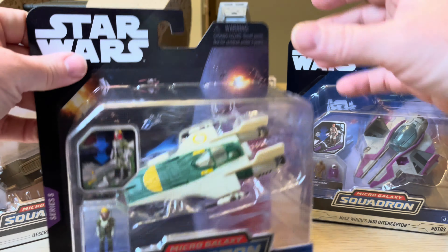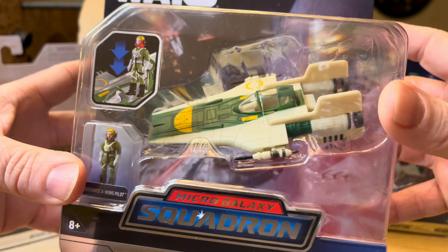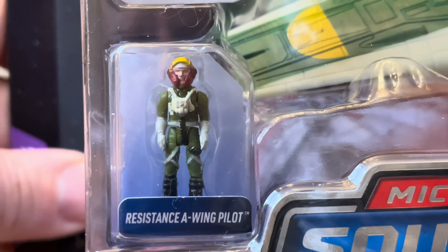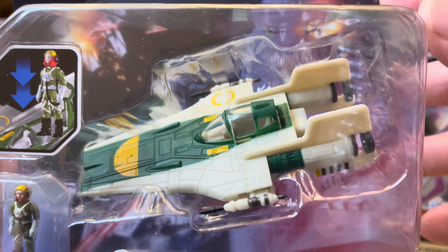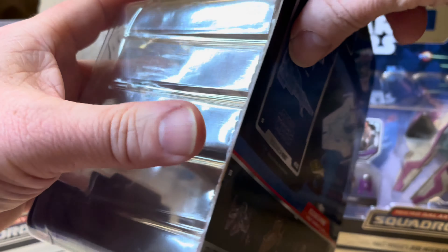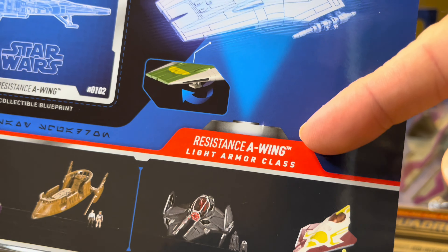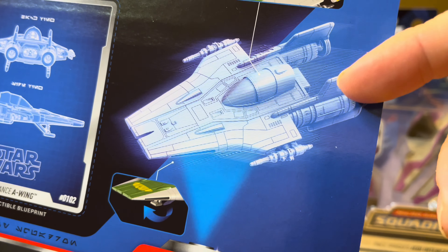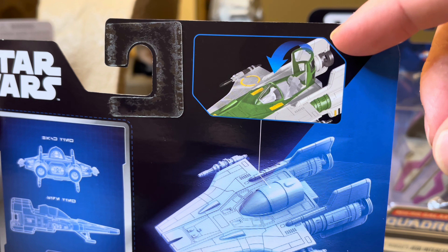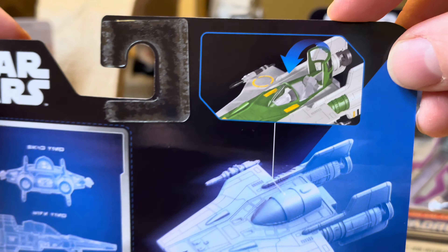This is the Resistance A-Wing. We will look at these outside the packaging, but right now we're looking in the packaging. Here's the Resistance A-Wing Pilot. The vehicle is amazing — I love the colors. On the back of the packaging, just a slight bit of difference because this is all the same down here, but Resistance A-Wing light armor class, a hologram image, a collectible blueprint card, and then putting the Pilot in. Mine is defective, so I have two more. Hopefully those aren't defective.